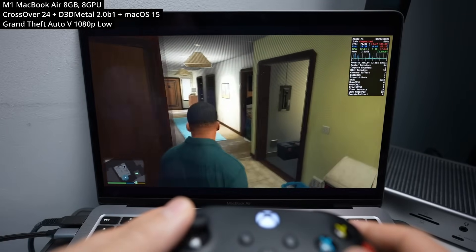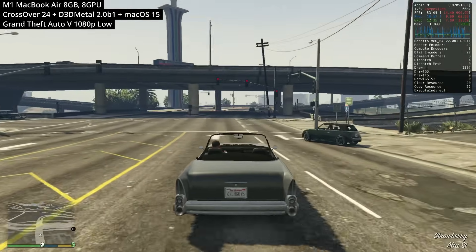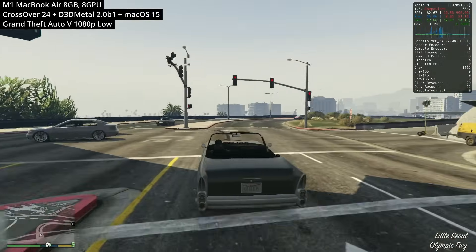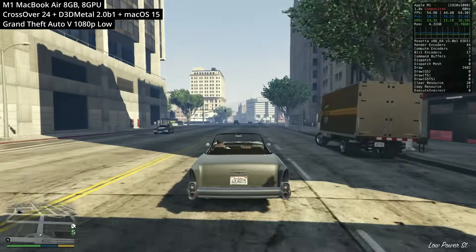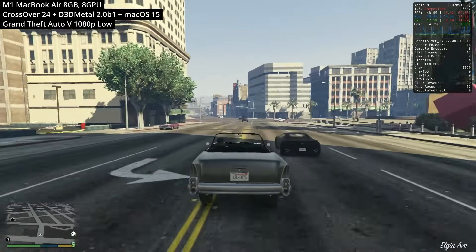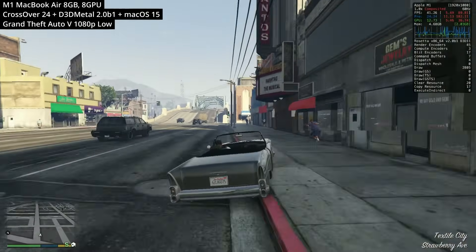The first game we're testing is Grand Theft Auto 5. Thanks to Game Porting Toolkit 2, we can now actually run this game in full DirectX 11 mode. Here we're playing at 1080p on low settings. This performs better than ever — we used to run this through Crossover via DXVK with a lot more shader compilation stutter. This still exists but is much less noticeable, and we're able to get a decent 45 to 55 FPS.